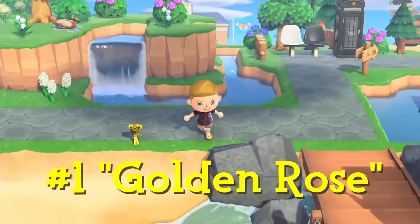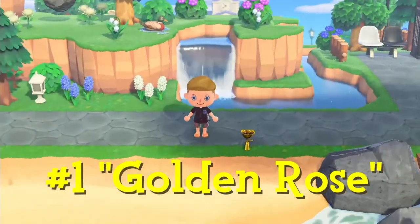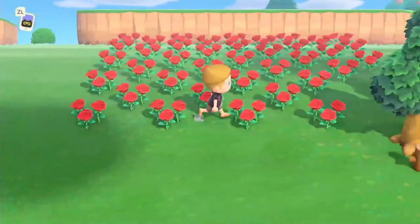For our first tip, let's go ahead and make a golden rose. To do this you need a five-star island rating. To start off with, you need a field of red roses.